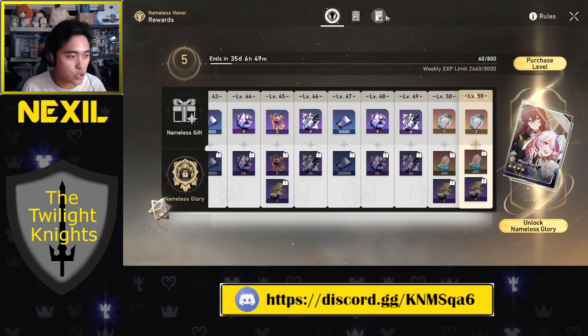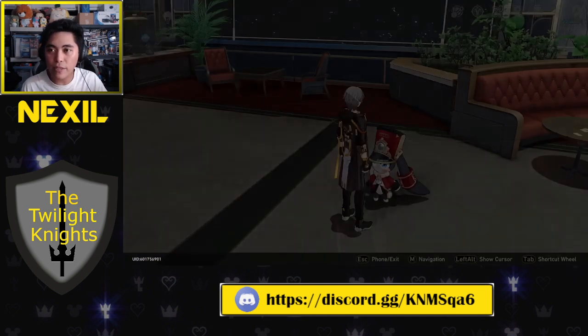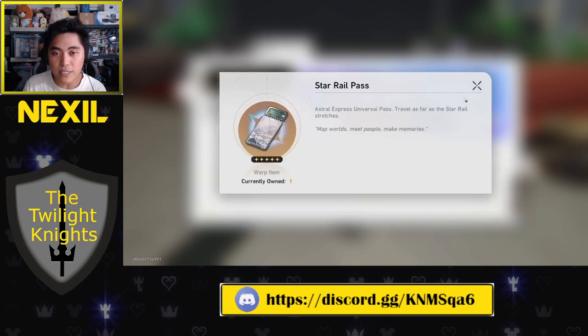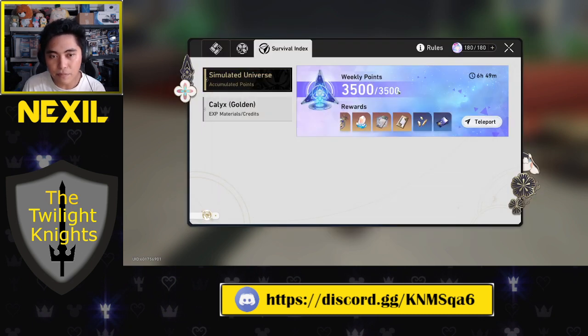The next thing is to do the Simulated Universe score points. Once you get to a certain point, there's a simulated universe you hop into, clear the worlds, and get points. From those points you can get free stuff like Star Rail Passes and Tracks of Destiny — again, just free stuff for playing the game.